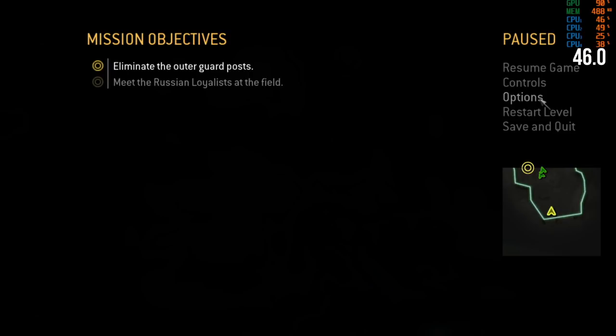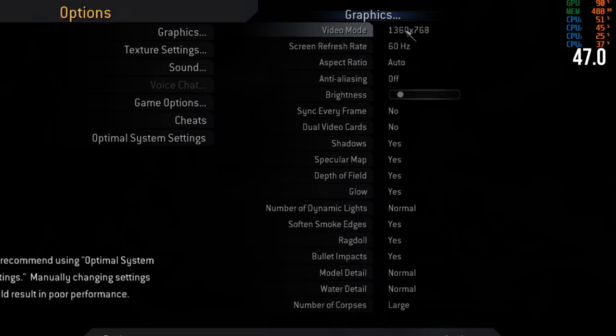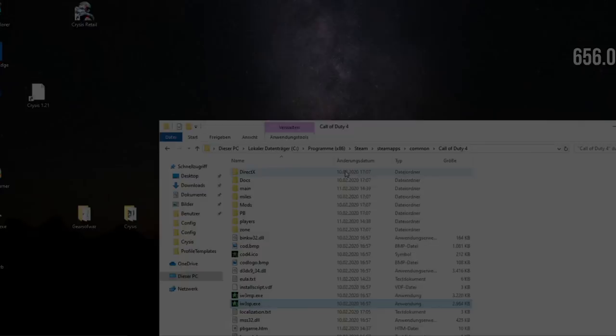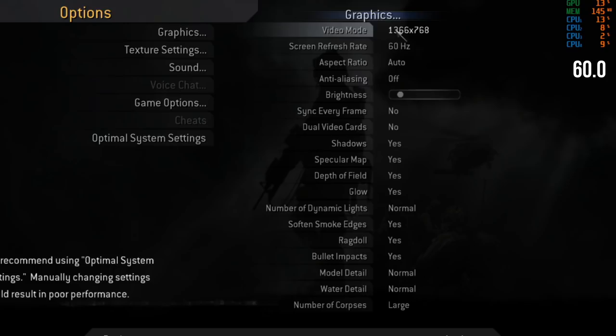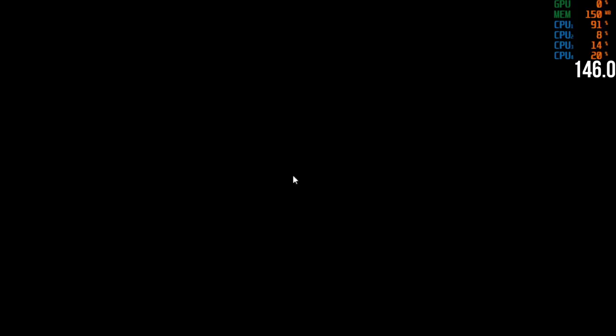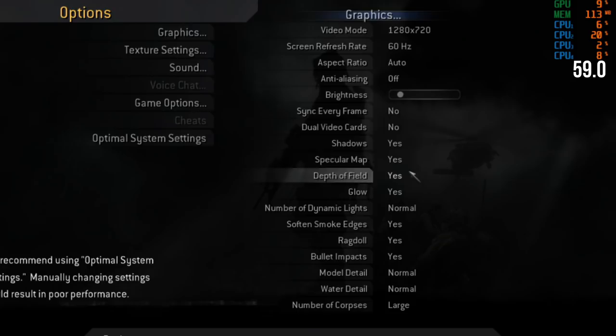Performance is really GPU-limited here. There's water with a bunch of transparency effects. I've noticed this in Gears of War and Crysis too — the 8800 series had amazing shading power but at higher resolutions you're bandwidth-bound. Let's go to 720p. The 'number of corpses' is actually a setting — Large. I'm a big fan of that; it's very disappointing when you shoot something and the body just disappears.